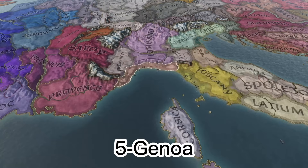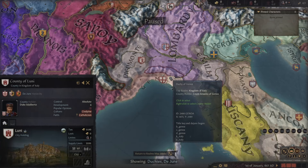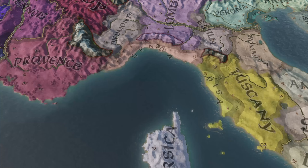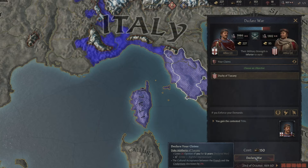At number 5, we have Genoa. Genoa has two counties, which is why I put it at number 5, because two counties are not a lot and it doesn't give you much to work with, but there's a lot of power hidden in these two counties. Genoa probably has one of the best positions in the entire game, just based on places you can actually conquer and the value of the actual land you can take.